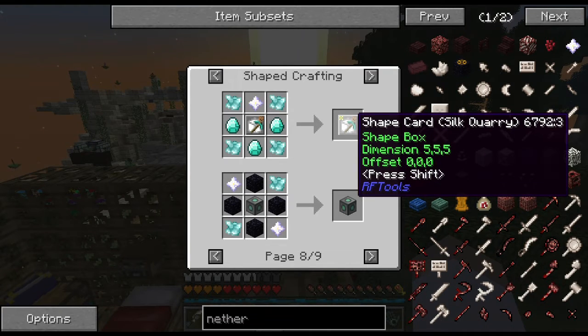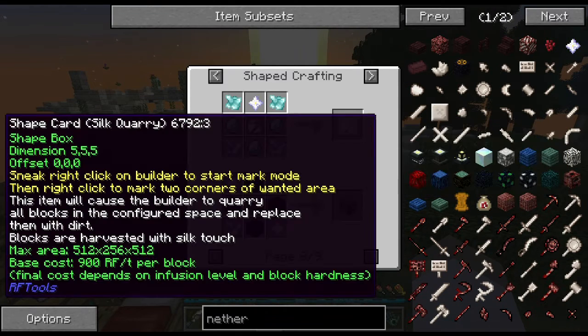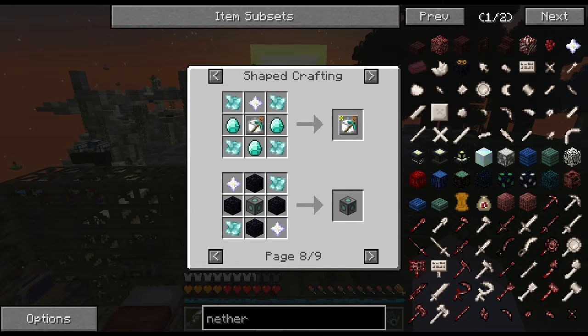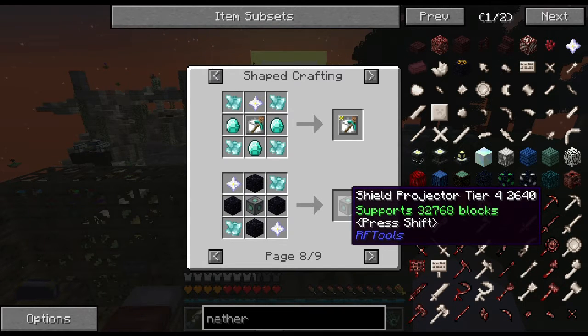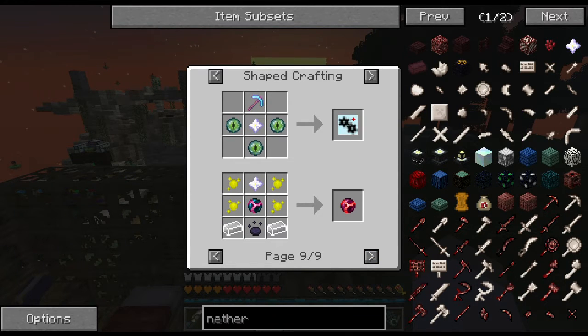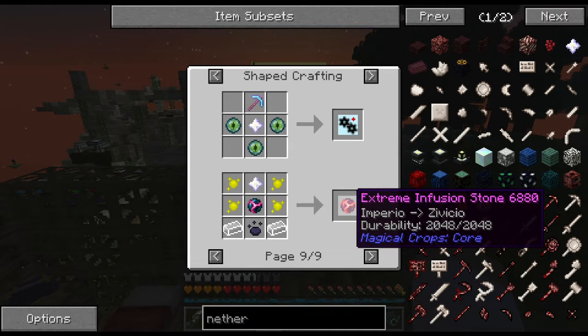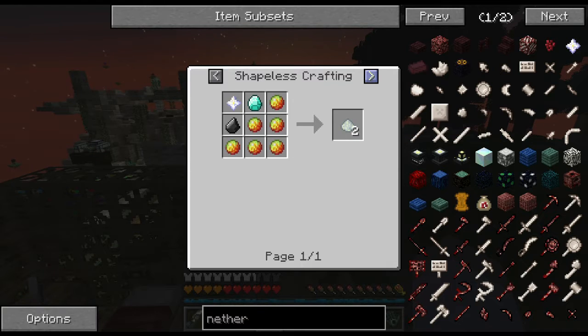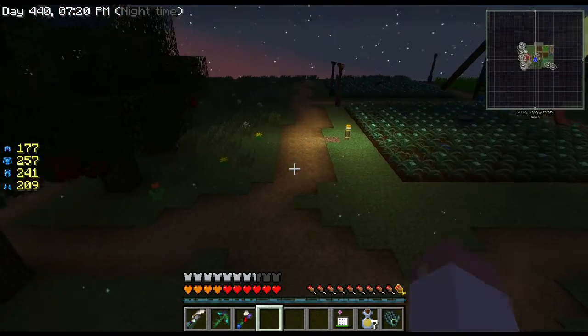There's a porto spawner from Mine Factory Reloaded, an RF Tools shape card for silk touch quarrying — it quarries all blocks and replaces them with dirt, harvested with silk touch, which means more diamonds. There's also a shield projector tier, magical crops top tier stuff, a null cast catalyst from witchery, and wither star recipes. I might dig into witchery soon.